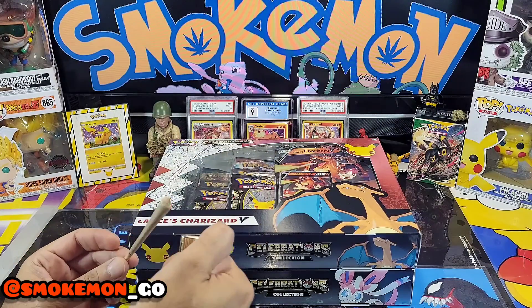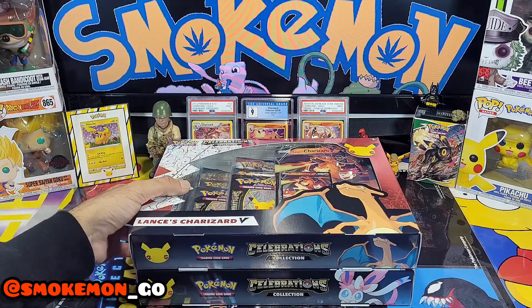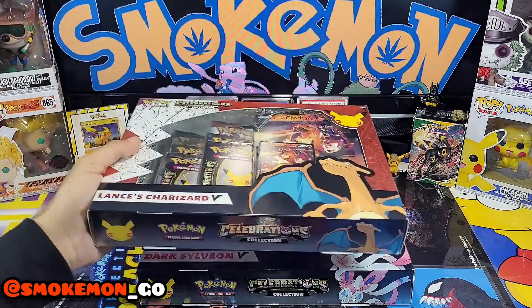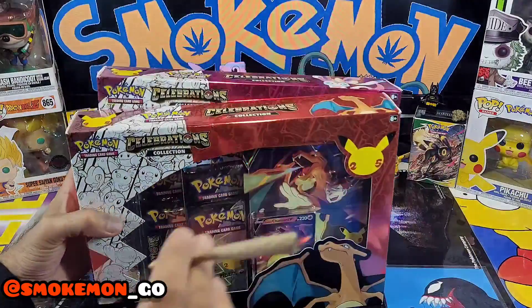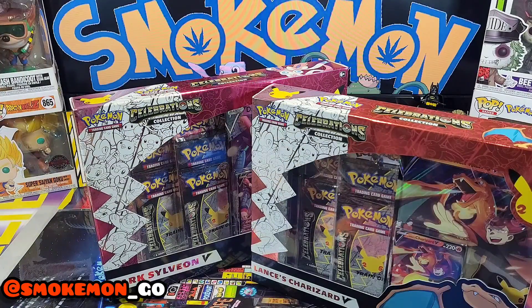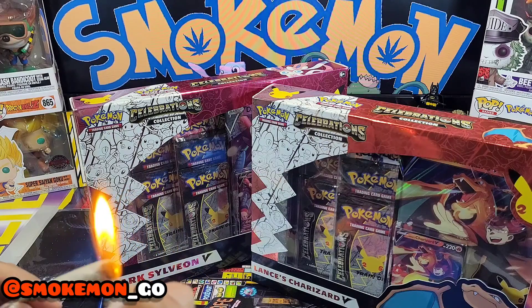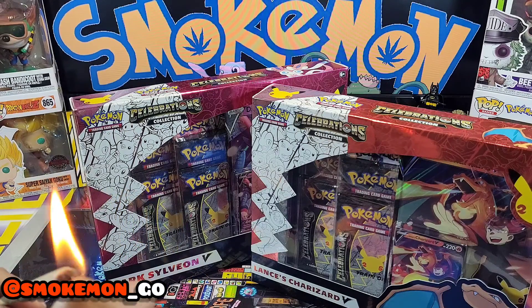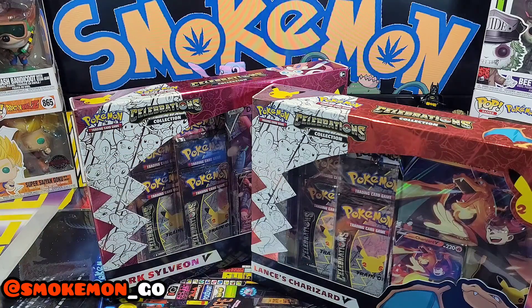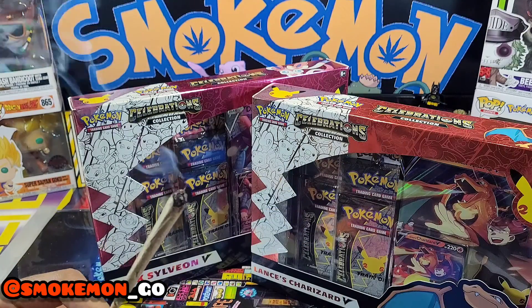What is going on everybody? Smoke and Mongole! Today I'm back with — as you can see — two Celebrations collection boxes. We've got the Lancer's Charizard and the Dark Sylveon. I managed to get my hands on both of them, so I thought I'd share this beautiful opening with you. Before I go ahead, please like and subscribe if you're new around here, and if you're returning, what is going on my beautiful people!